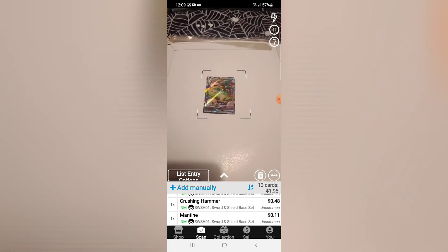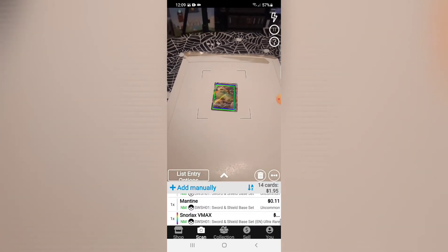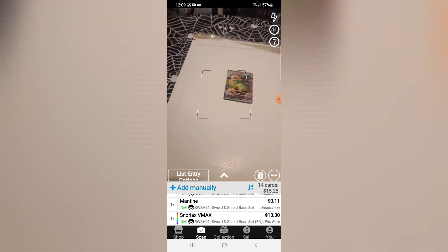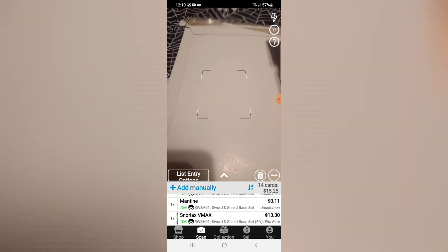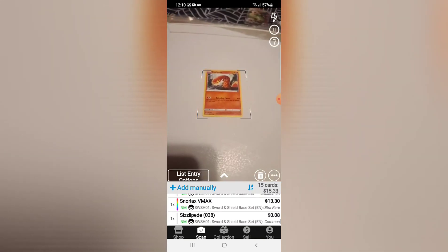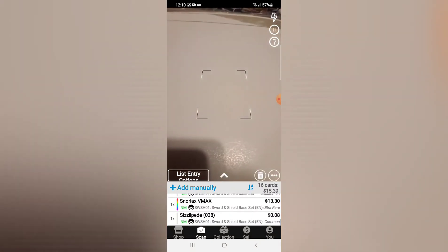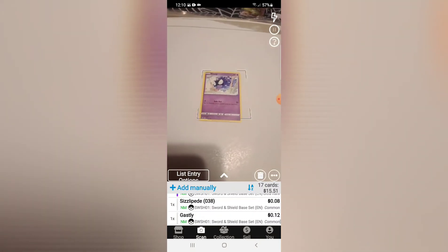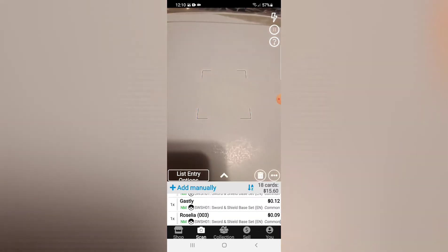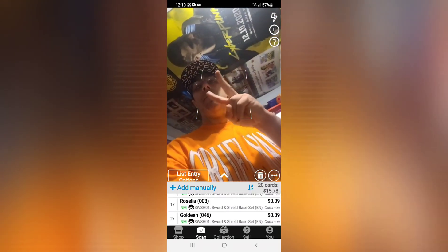Okay now let's try this Snorlax. I got a feeling it's something. Oh come on — whoa! Alright, 13.30! That's pretty good, that is an ultra rare. Back to 8 cents — I already got one of him. 12 cents... 13 bucks! That's pretty tight for a Pokémon pull, not bad at all. Peace.